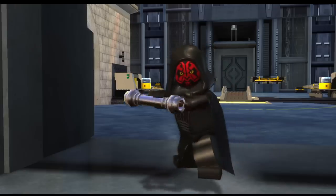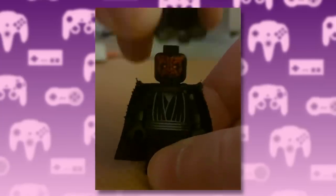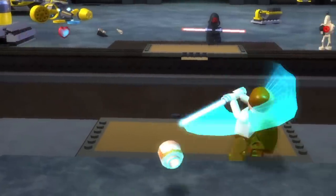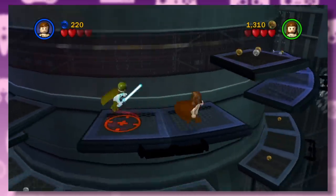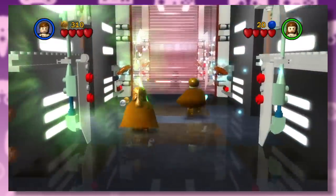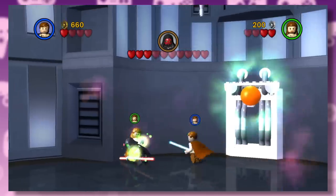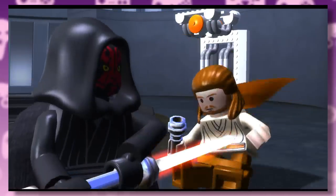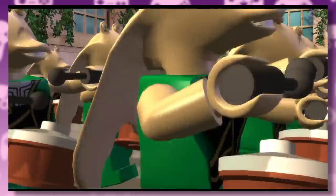Then it's time for the Darth Maul fight. Notice how he never removes his hood? That's because they didn't actually have a horn piece built for him yet. Despite taking on Maul together, the outcome is still the same and Qui-Gon dies. They don't show the funeral scene, so it kind of looks like everyone's celebrating Qui-Gon's death. Also, you can just pull these switches and open the shields — why didn't Qui-Gon do this in the movie instead of taking a nap?